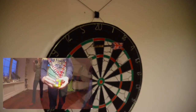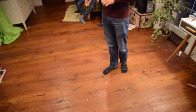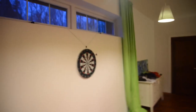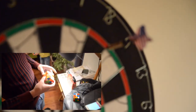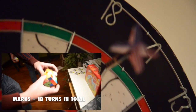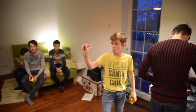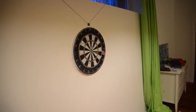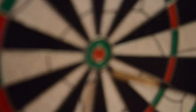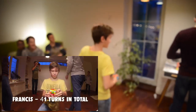Okay, so next up is Paul. Second. Oh, 5. This is up next and what is he going to get? Oh, Astor, Astor, Astor. Yeah, oh yeah. Nice. So Francis got 25 moves.